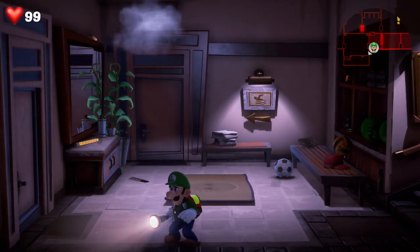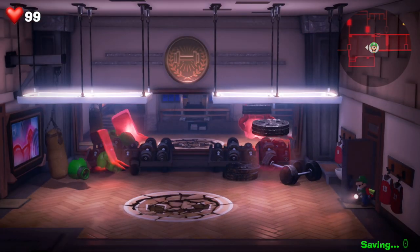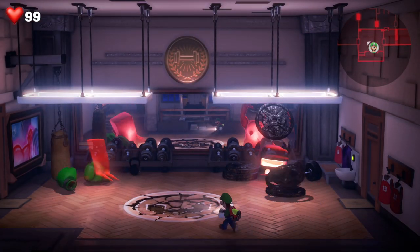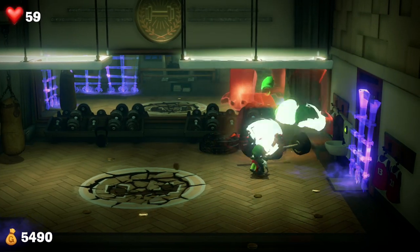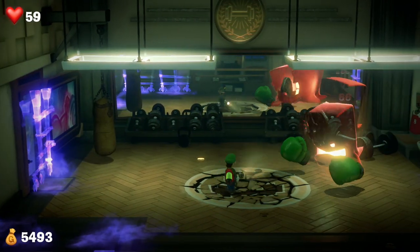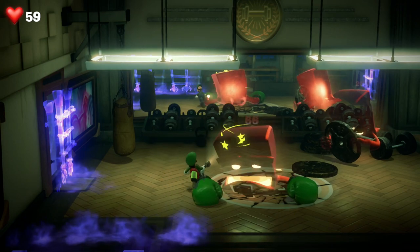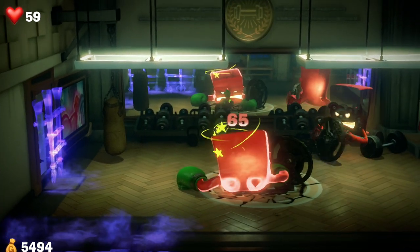It's time to hit the gym. Inside here we've got two red block ghosts — one lifting weights, another on the punching bag. We need to do it in this order: lure the punching ghost into the center of the room where the cracks are, and time it so that the weight-lifting ghost throws a weight disc onto his head to stun him. Then flash him with your torch and hoover him up to take him out.